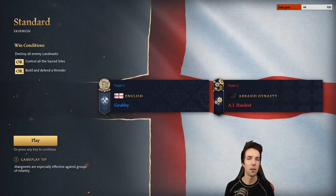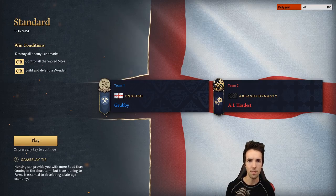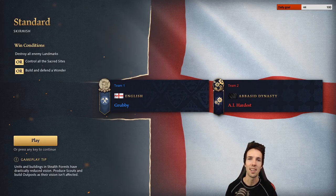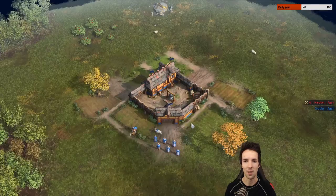I'm simulating an opponent who is Abbasid Dynasty, who is harassable. French royal knights may be a little scarier, and in an English longbow mirror you may not be able to be aggressive at all unless you're confident you can micro better or your build is cleaner. Hopefully with this build it will be. Let's start in 3, 2, 1, and let's go.